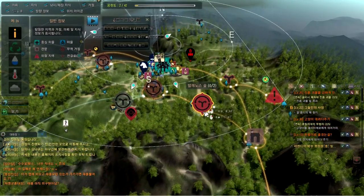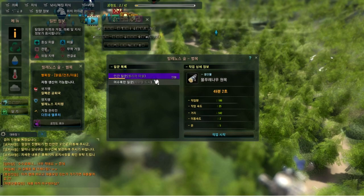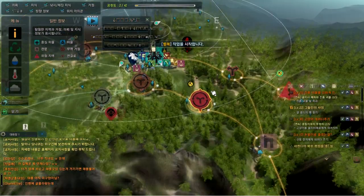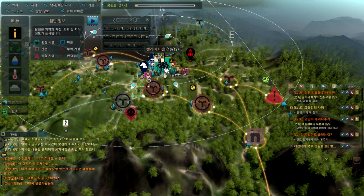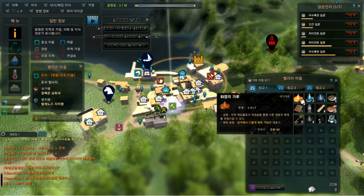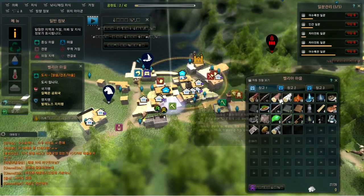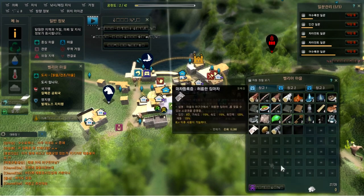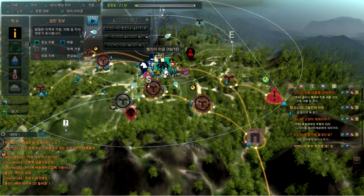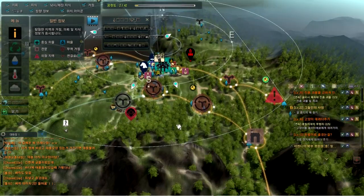You need to remember the worker you used to send to a specific place and always send him to the same place. Then you can get more items — for example I got an extra item besides the wood or stones I was already getting.